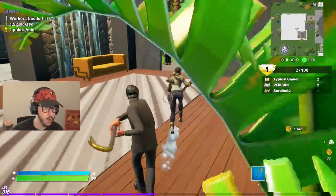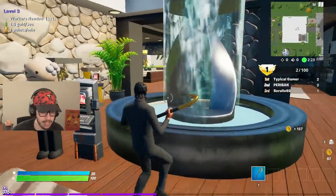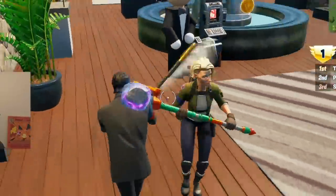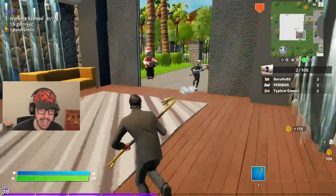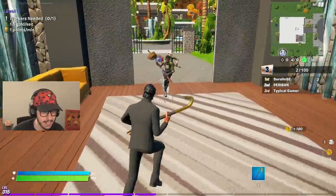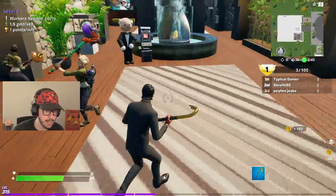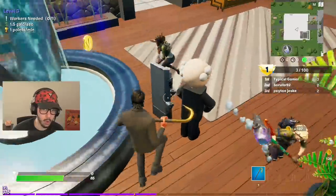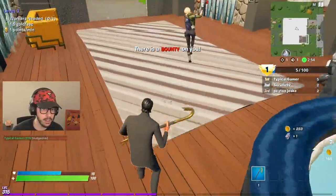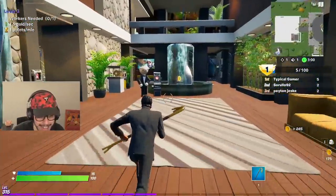Butler, help me! I hit him once — how does he have shield? Get out of my house! That guy tried to intrude and show me who's boss — I'm the boss. There's another one! Get away from me! Are you guys fighting each other or fighting me? I took one out. Are you guys teaming in a creative game mode? Get out of here!